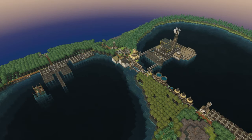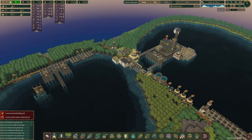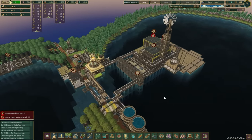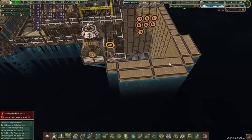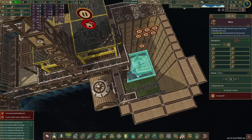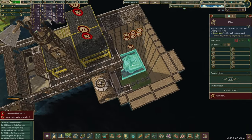Hello there and welcome back to yet another episode. In this one our goal is metal and pots. We've done actually a lot of work in here, and now that this little pit is empty of water we are able to start mining here very soon.